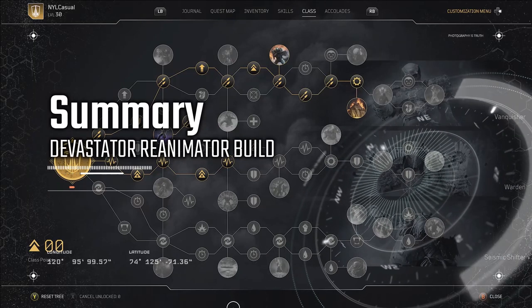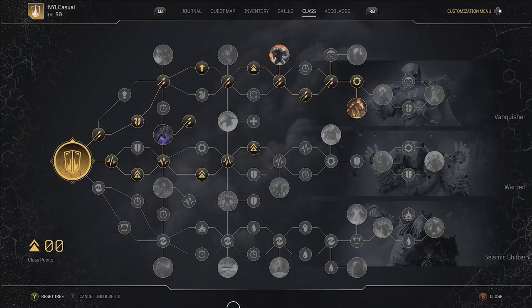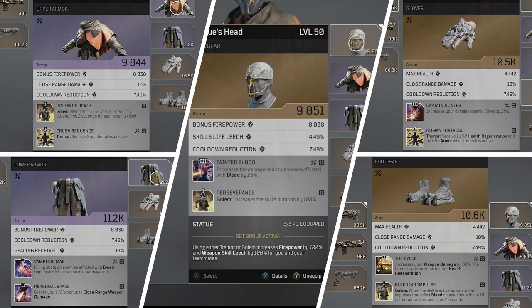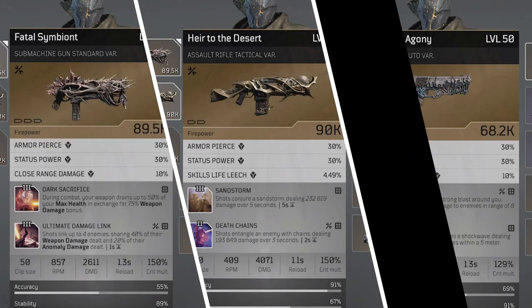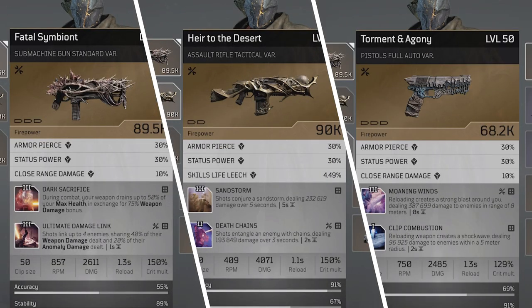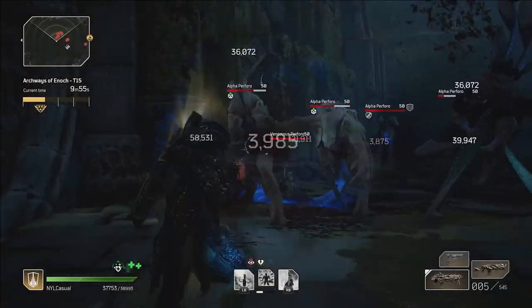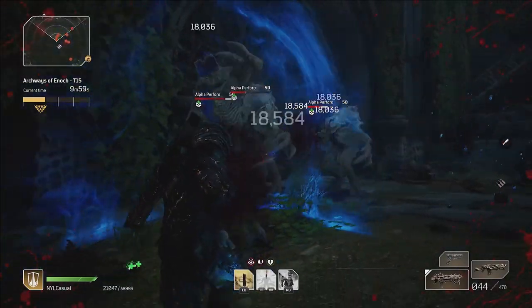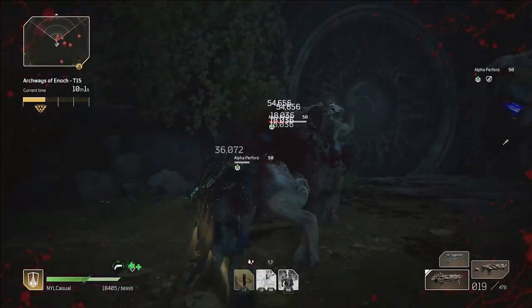This build has a very distinct rotation you can develop and get better at over time, allowing you to be more aggressive with it. I typically start most fights by popping Golem, which provides enough survivability for pretty much any fight and triggers my gear set weapon damage bonus. Once Golem runs out, I pop Tremor to reactivate my gear set bonus plus the extra weapon damage from The Cycle mod, buffing my physical damage reduction to 73% and health regeneration to 2,500 per second.